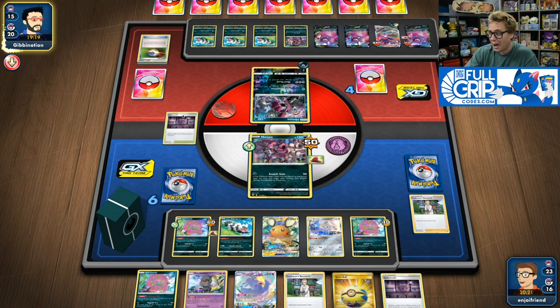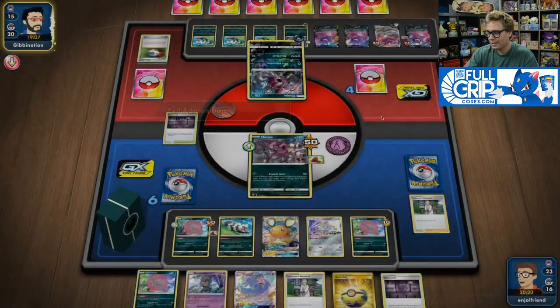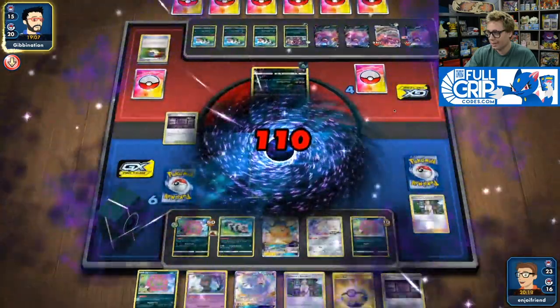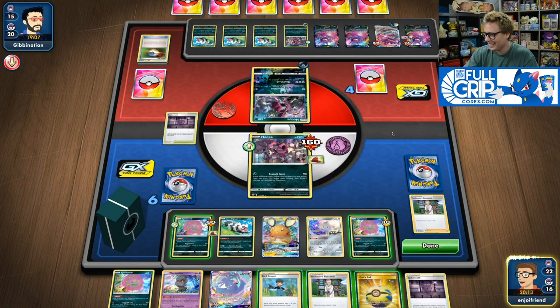I've got five abilities, and this thing is doing 110 damage right now with Evil Admonition — not enough to knock out Dedenne, fortunately. And it's got 50 damage on it, so they still miss a KO. That is so wild! We live by 10! I think I can't play Bird Keeper — I kind of have to Scoop Up Net this thing out of the active position, which is crazy. Because if I Bird Keeper, it just gets KO'd and my opponent gets to take a prize.